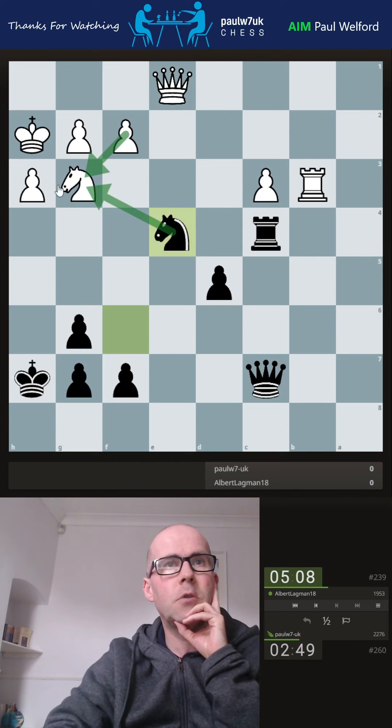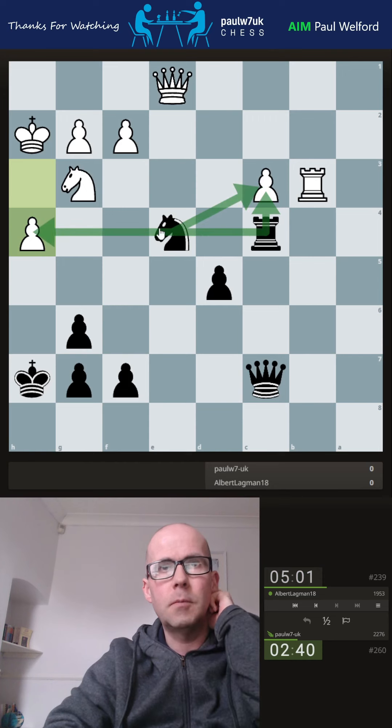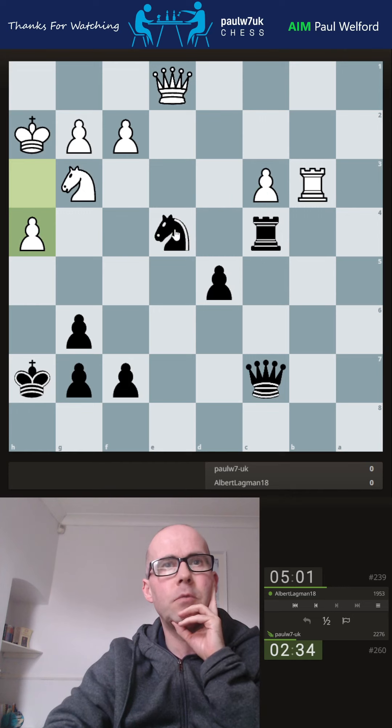I could potentially take and drag his pawn across, but it would be better to grab the pawn if it's possible. Oh, that's gotta be a mistake, surely. Have I got knight takes now with a view to coming here, or knight back to hit the rook with a view to rook takes? Surely he's in a lot of trouble.